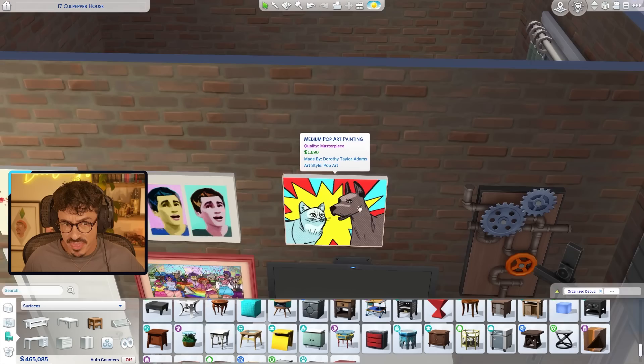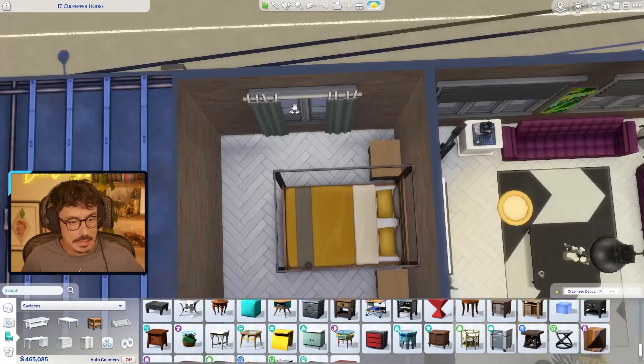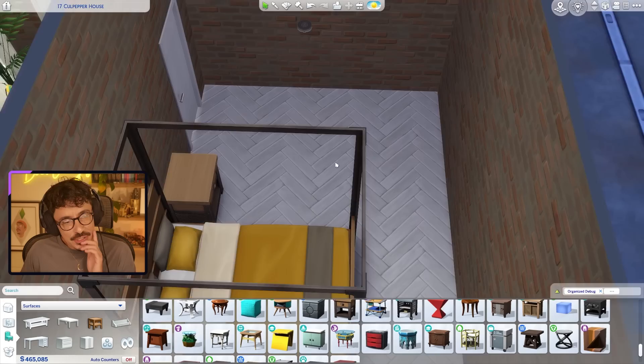There are a few masterpieces here as well. I think this one here is a masterpiece — 1,600 for Scooby-Doo and a white cat, you know, Sims logic.